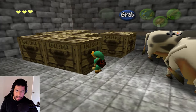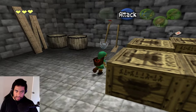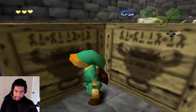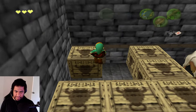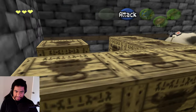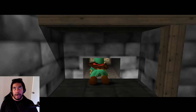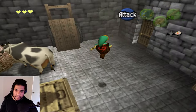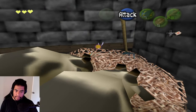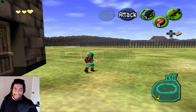I check behind the boxes at Lon Lon Ranch hoping for the Lens of Truth. Last time this spot had a heart piece. Confirmed — Malon has the Lens of Truth. That's so crazy, but it's locked behind needing the ocarina. Where do I go now?